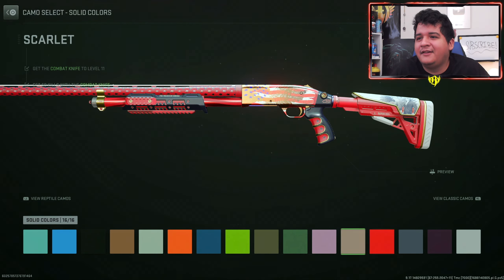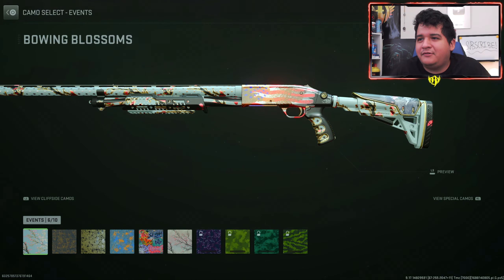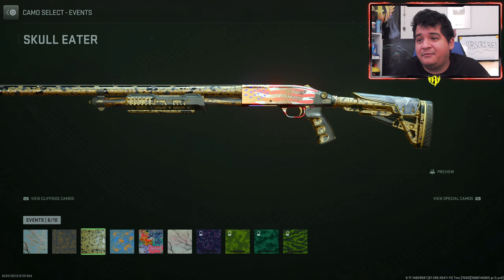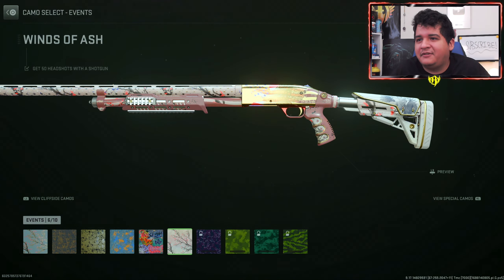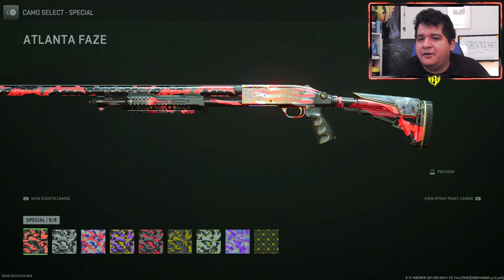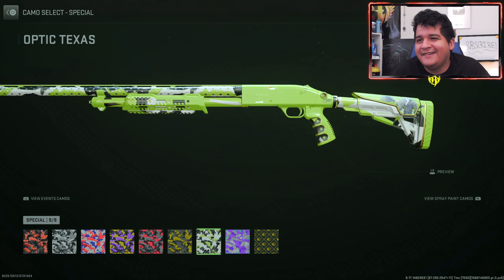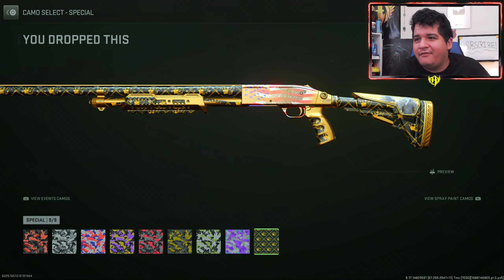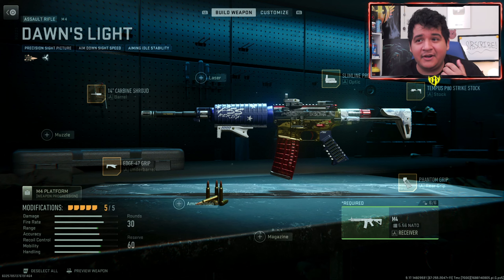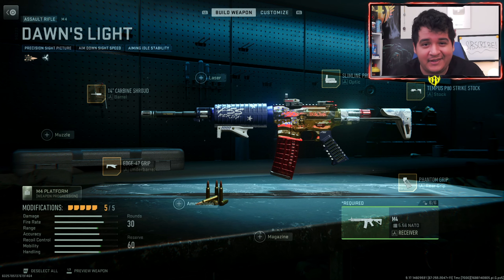Here are the solid-colored camos — you can make cool color combinations, especially with navy blue, which kind of makes sense. The event camos: bowing blossoms has a nice little eagle taking form in the middle; dark bones looks pretty nice; skull leader also works well. A lot of the event camos look kind of sweet on this gun. For the CDL camos — London Royal Ravens with the American flag is actually kind of crazy, because, you know, London.